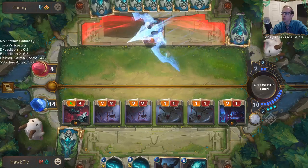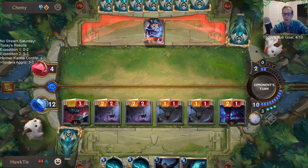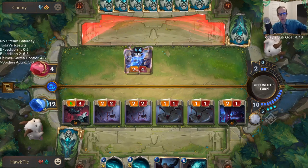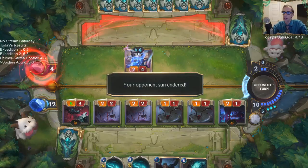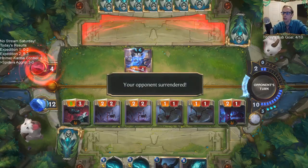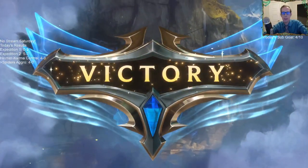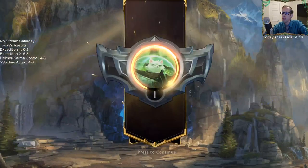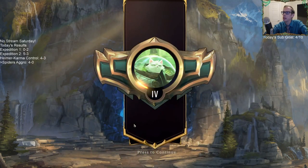Zero mana, discard two, draw two. Got that fourth win! Level up — rank up — we're in Gold now!